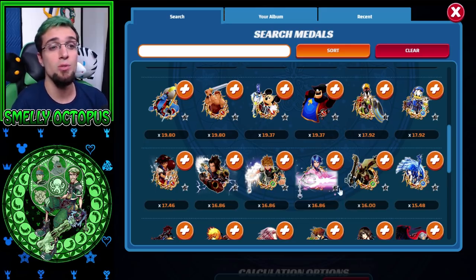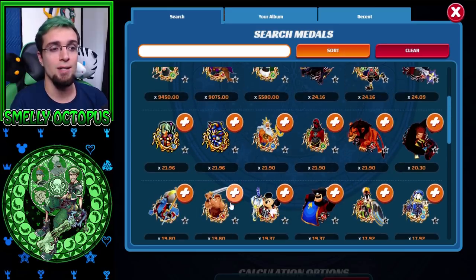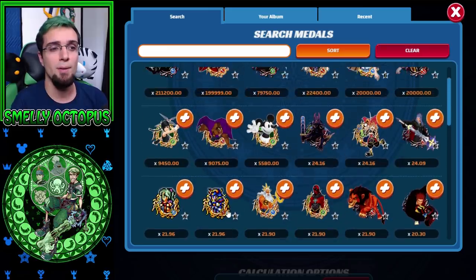Down here, this is way too low now to even consider good. 16 multipliers — they will do damage in a lot of quests, but when it comes to the serious content, it's not going to cut it. So we've got to scroll up and look at the best of the best. 19.8 is pretty good, but I'm going to say we're going to start off with 20 — 20 to 24 — because if you pull the new Saix as a 6-star, he comes with a 24 multiplier.